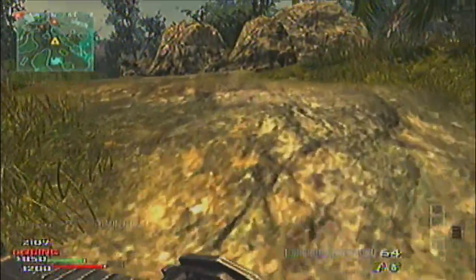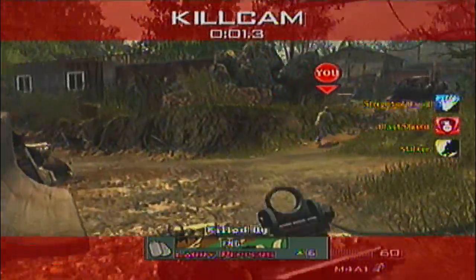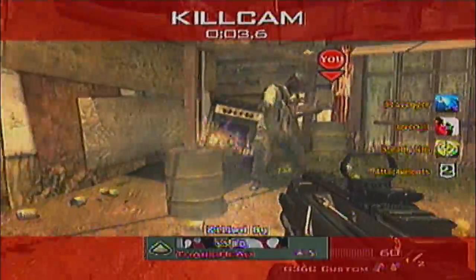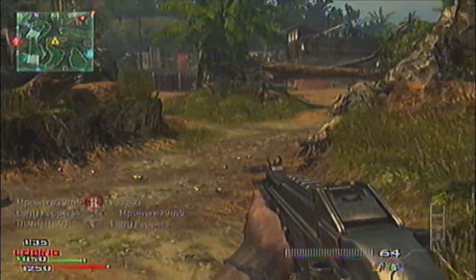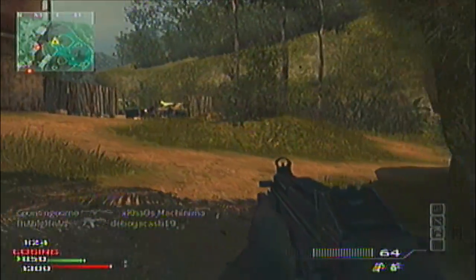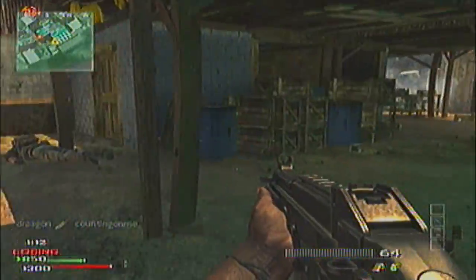CoD 4 is completely overrun with hacks now — every lobby you get into, it's like rainbow-colored hacks all over your screen, and it ruins clips for people trying to make a montage. Anyway, there's an interesting perk — it's a death streak called Juice. What it does is if you die a certain number of times, it makes you sprint faster for like four seconds. I don't really see the need for sprinting faster; I'd probably just take more cover.